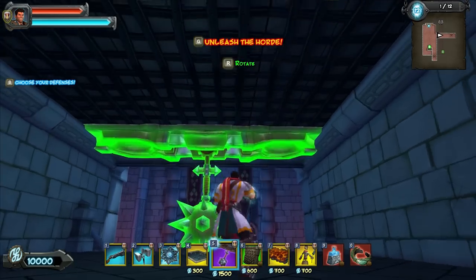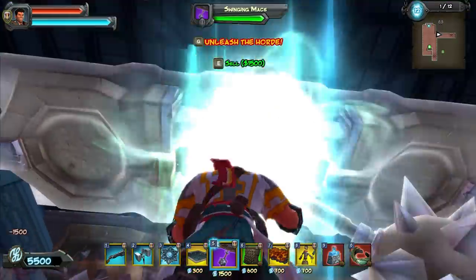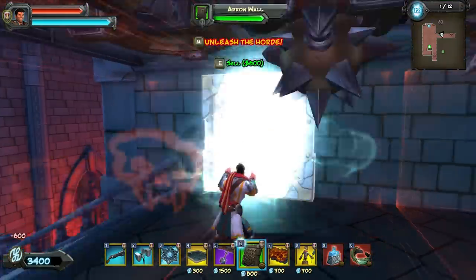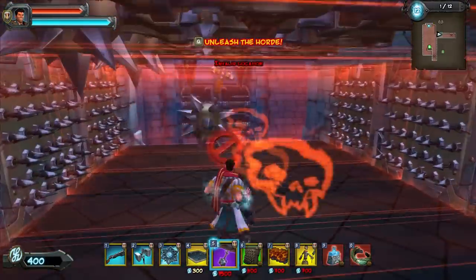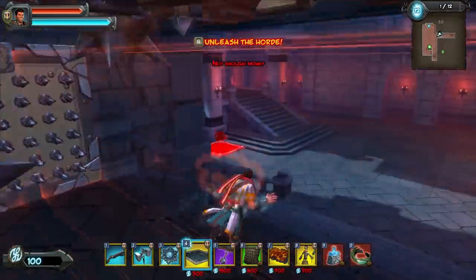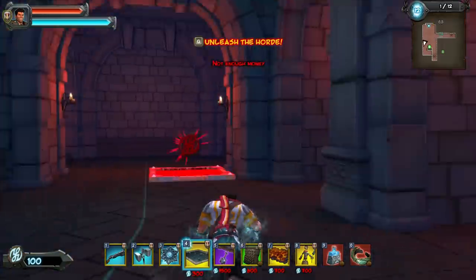First thing we're going to do, take our Clockwork Maces and just line this area with them. We're going to make this our first kill box, and it's going to take care of itself for the rest of the game after we're done. We're going to do this in several different places, and it's the easiest thing ever. I promise if you follow this guide that you will beat this level probably on your first try.